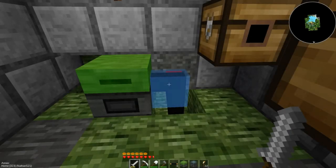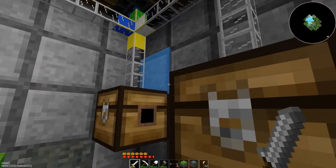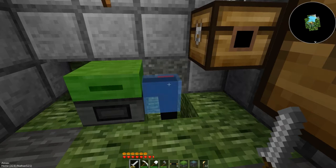Welcome back, everybody. I believe this is episode 42, but don't quote me on that — I could be wrong. I went ahead and upgraded the extractor and the furnace, both off-camera, so they're both medium voltage now. I didn't upgrade the fuel fire generator because I think solar power should be giving me more than enough power to do anything.